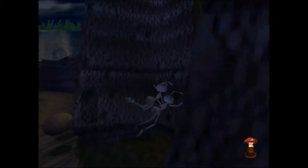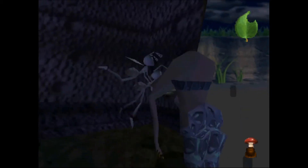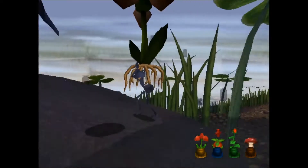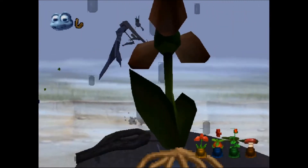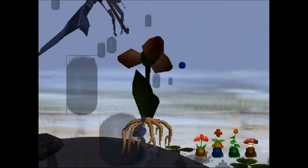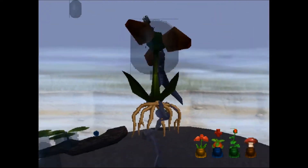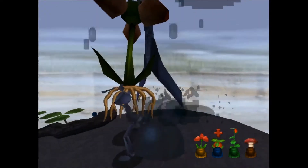I also tried out the Riverbed Flight and Ant Hill Park 2 levels. While there was not much to say about the Riverbed level, I found it interesting that dealing damage to Hopper in the Ant Hill Part 2 level doesn't crash the game, even though dealing damage to Hopper in the final boss does. I'm still not quite sure why this happened.